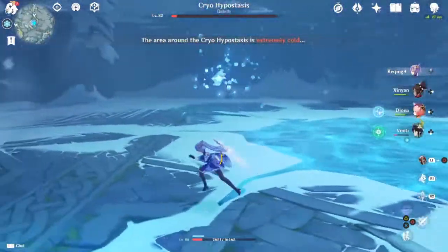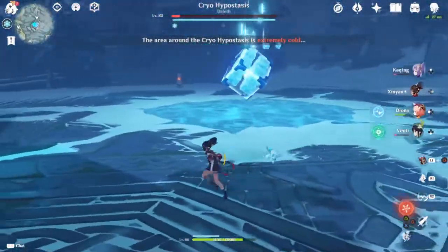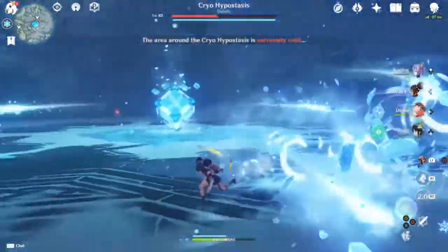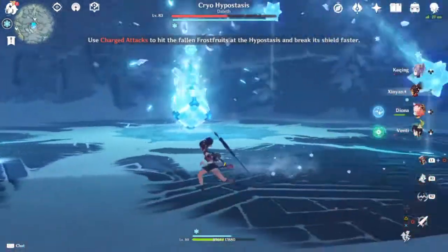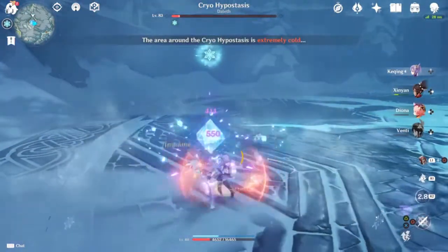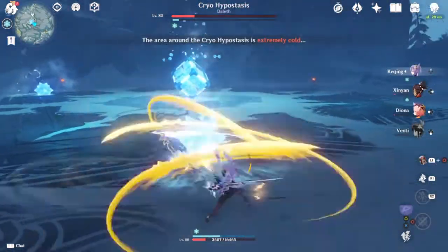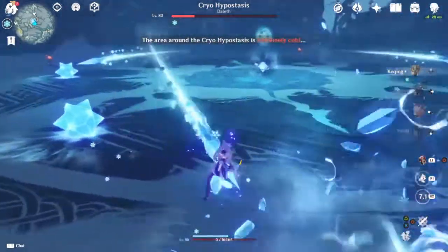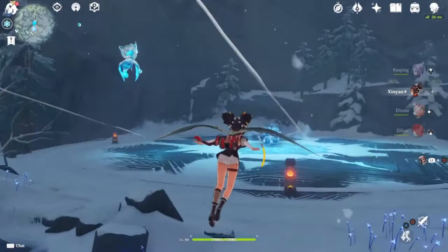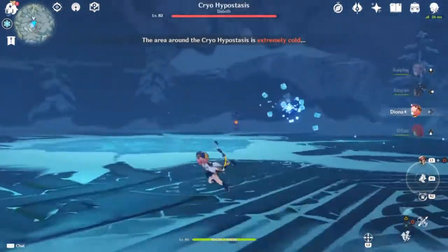Gotta hit him — that counts. One more good hit and I should be fine. Okay, so this is where I messed up: I kept attacking him instead of attacking what he's about to throw out. I'm starting to see where I went wrong. While Venti was useful when the boss turns into that wheel, in the grand scheme of things he's not what's needed for the majority of the fight, so I switched over to Lumine.